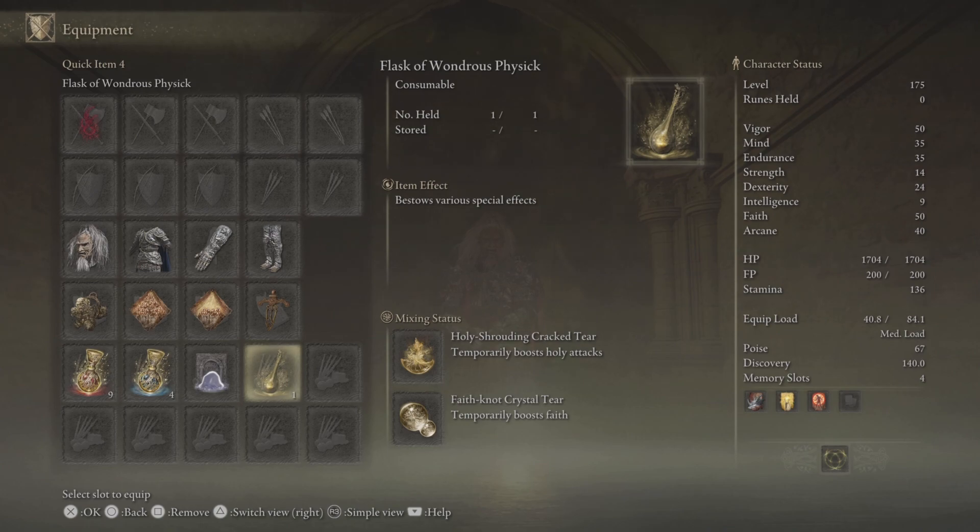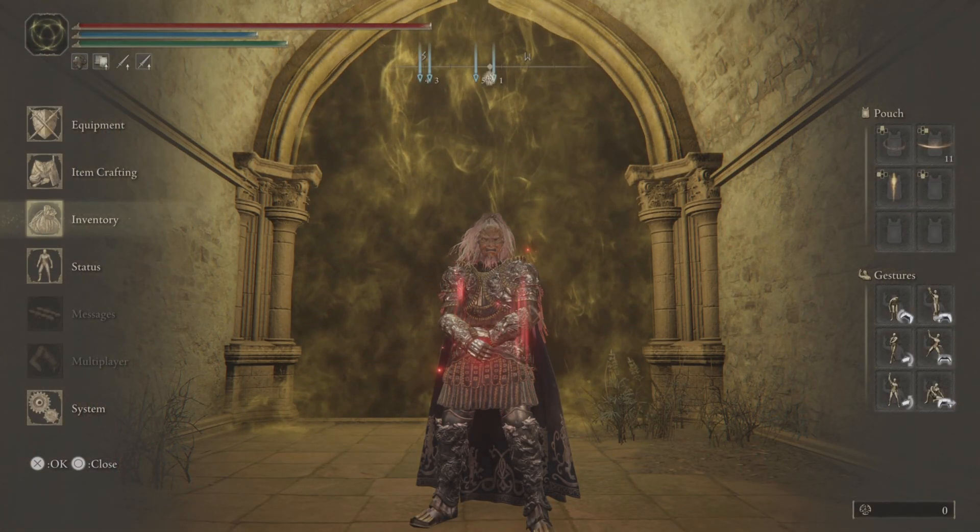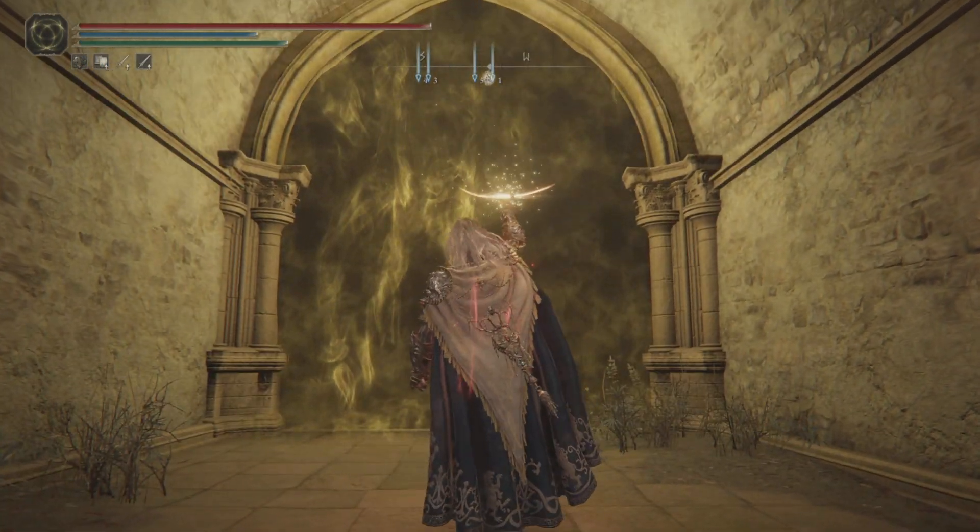The Ritual Sword Talisman — we'll try to keep our HP at max so that we have more attack power. In the physick flask we've got the Holy Shroud Cracked Tear and Flame-Shrouding Cracked Tear. Mr. Mimic is upgrade plus 10, and we have an Uplifting Aromatic flask so that we don't run out. We're using Godrick's Great Rune as well.